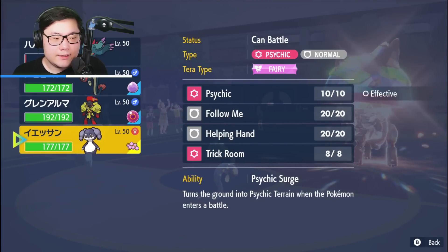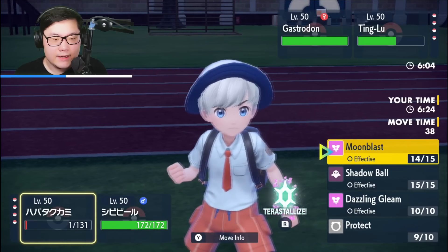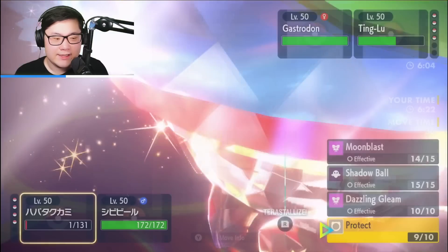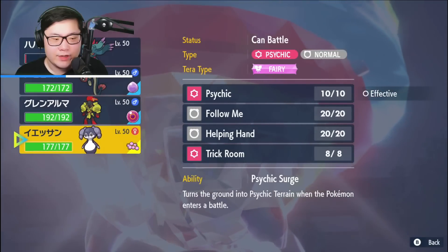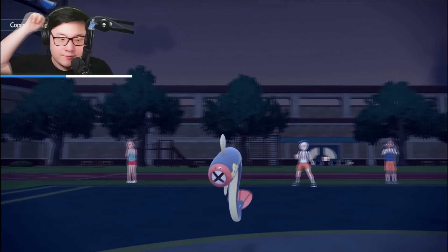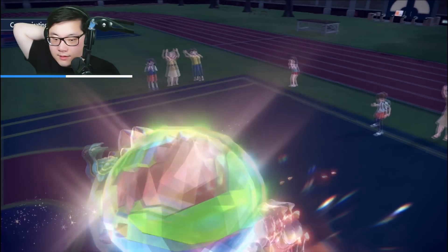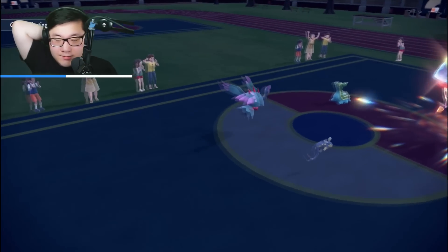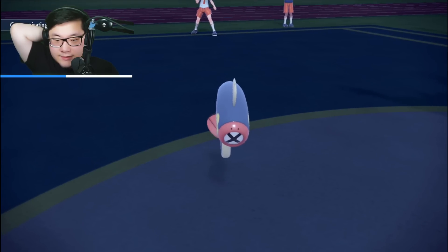I'd like to go out into Indeedee. They're not going to Protect EQ again for sure. I'm just going to Protect and swap out into Indeedee because I can go for Helping Hand Moon Blast the following turn and threaten a lot of damage. Tera is probably going into Armarouge, which is a completely fine Tera in this matchup. I'm okay with that — I've already utilized their Tera.